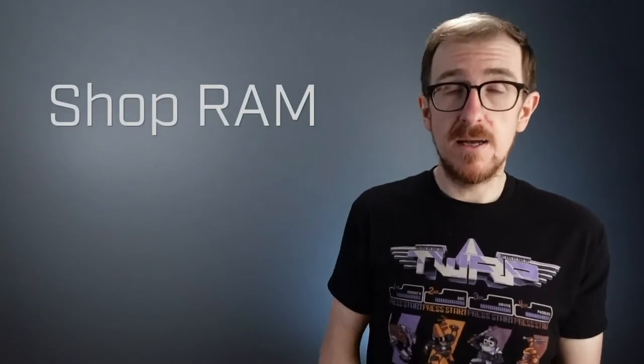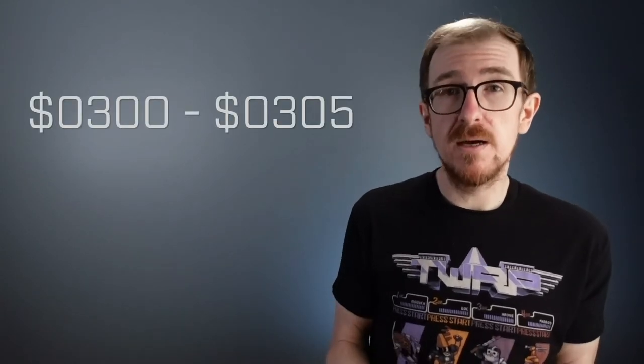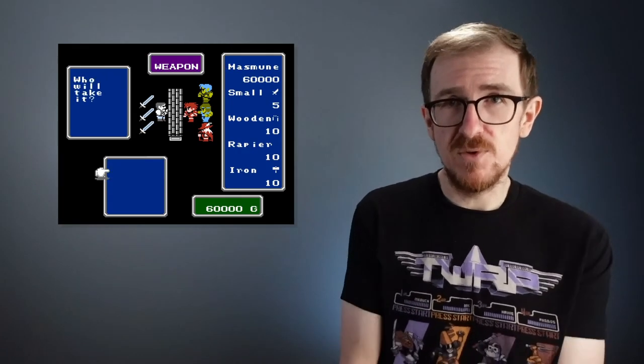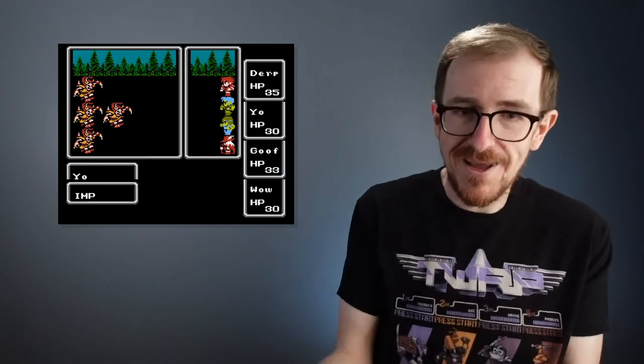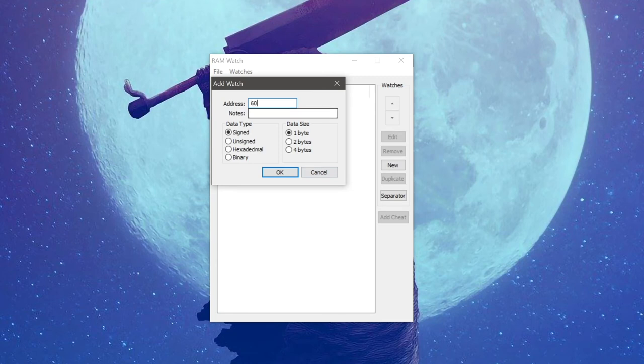As I got more accustomed to the game and how it seemed to operate, I used a similar technique to find some RAM locations associated with the shops. For instance, the game uses a value at memory location 45 to determine which shop to load when the player enters the building. Also, the game stores a table starting at address 0300 that dictates what items a shop sells. You can actually manipulate this memory to make a shop sell the Masamune, the most powerful weapon in the game — I may have had a little fun with this. I found all these memory locations and made note of them using FCEUX's RAM Watch tool, which lets you keep track of specific locations in RAM and display their values when the game is running.